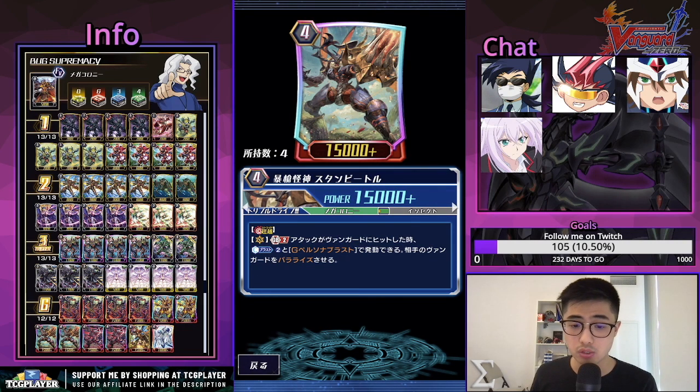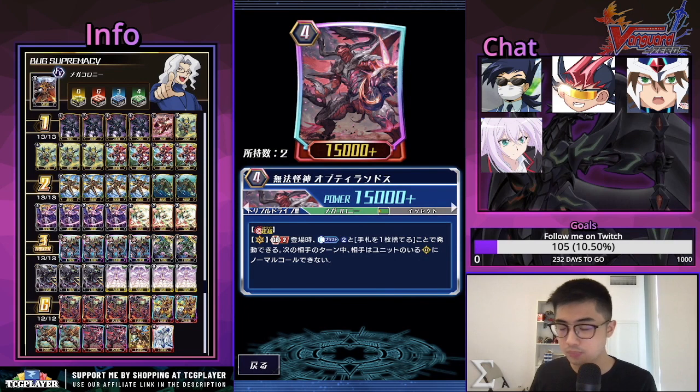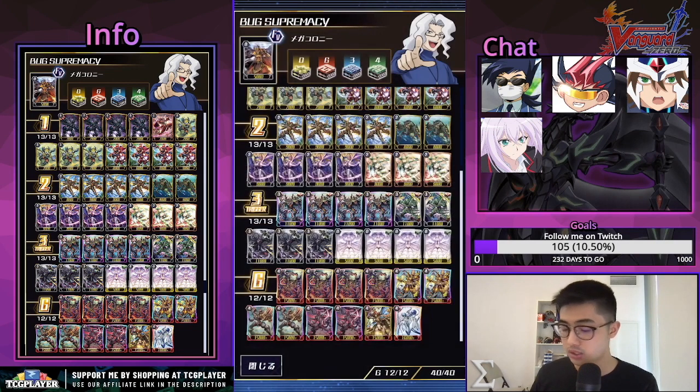If you want to shut down your opponent's vanguard instead, you can go for the Stand Beetle: GB2, when it hits the vanguard, counter blast two plus persona blast, to paralyze the opponent's vanguard. So depending on the situation you could paralyze your opponent's vanguard if they're a vanguard-centric deck, or paralyze their rear guards to shut them down. It's really nice that you have both approaches depending on the matchup.